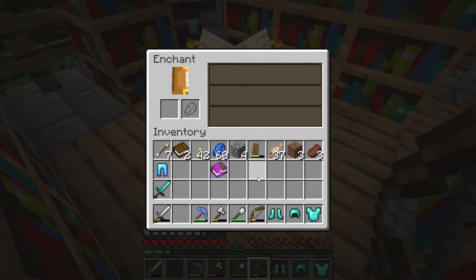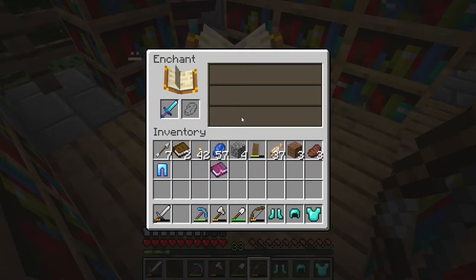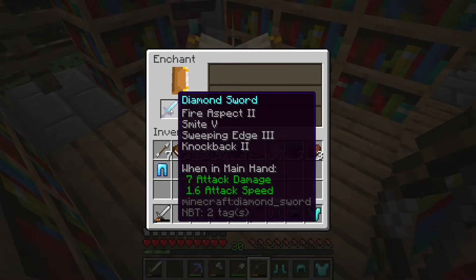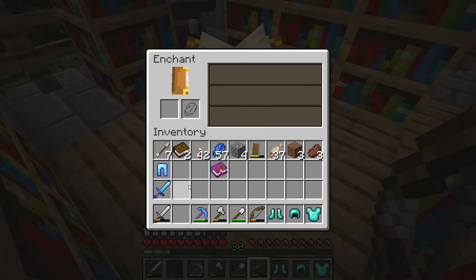Let's go with the Sweeping Edge, and maybe we'll get a little something extra with it. Ho ho ho ho! I'll take that — Fire Aspect 2, Smite 5, Sweeping Edge 3, and Knockback 2. Knockback is not always the greatest, but beggars can't be choosers, can they?